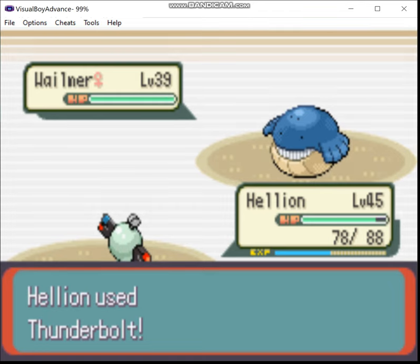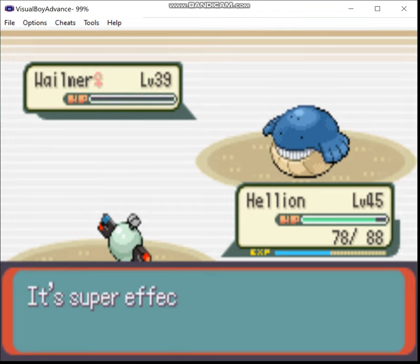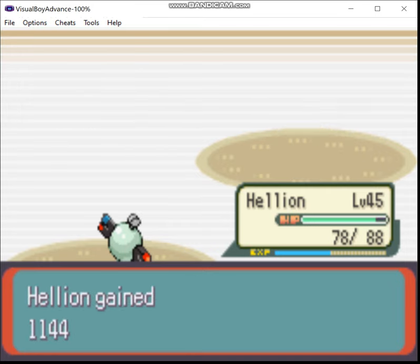Of course, the key difference in the movesets right now is that Hellion isn't high enough in level to get Metal Sound yet — it will later on. And it has Swift instead of Tri-Attack.